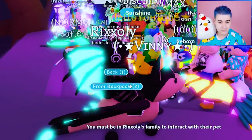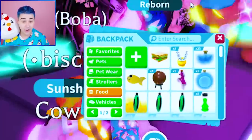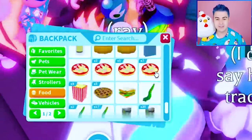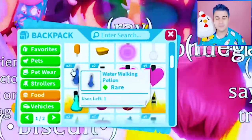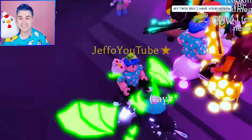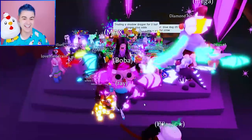This person is clearly extremely rich — they have a mega neon bat dragon with a crown on it, so that's like a very rich bat dragon. For that, I'm going to give them something they would not expect: I'm going to give them a water walking potion. I just hope they don't accidentally use it. They are totally going to drink that on accident.